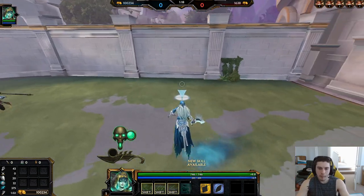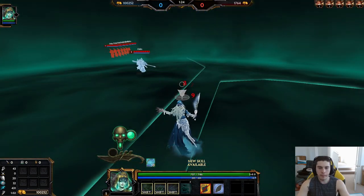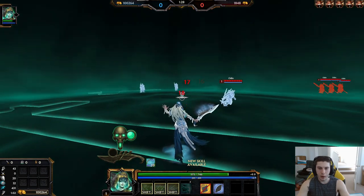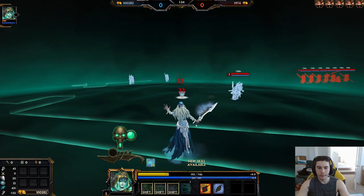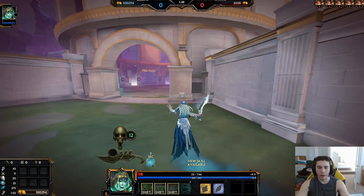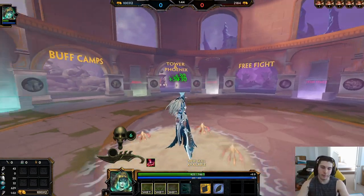So Cleo's passive — if I walk at the wall, I'm in there. The wall will hurt me increasingly more and more until it decides to send me out. You can't kill yourself with it, unfortunately — that would be very cool — but you can't. Fun passive.